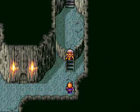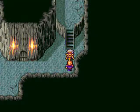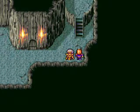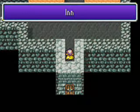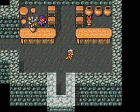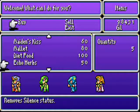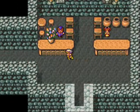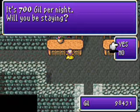Hey, who's that? Who goes there? Oh, humans? That's ominous. What's in here? An inn? Really? I'm not really too banged up, but 700 gil? That is robbery!